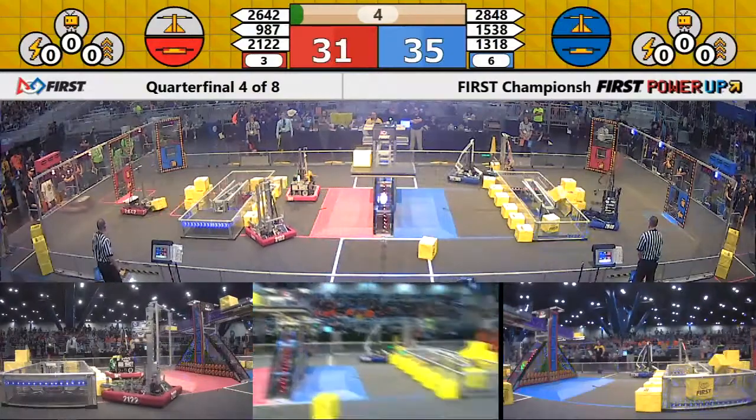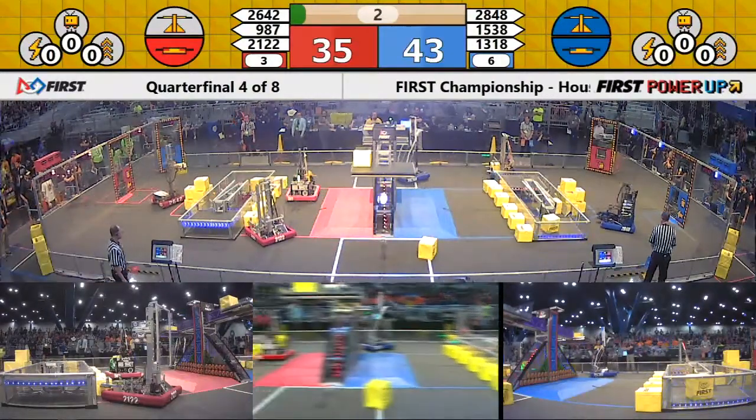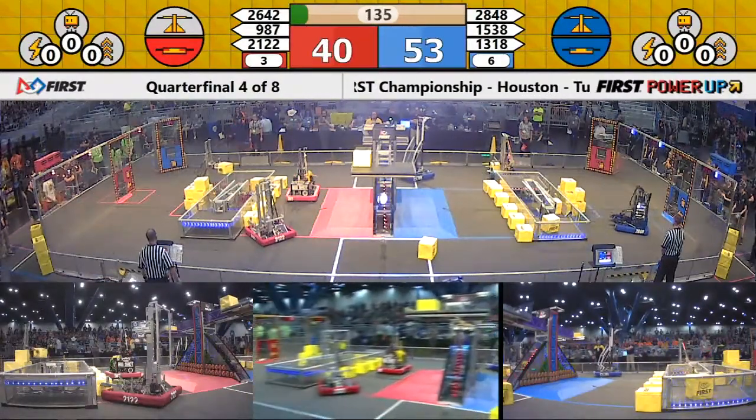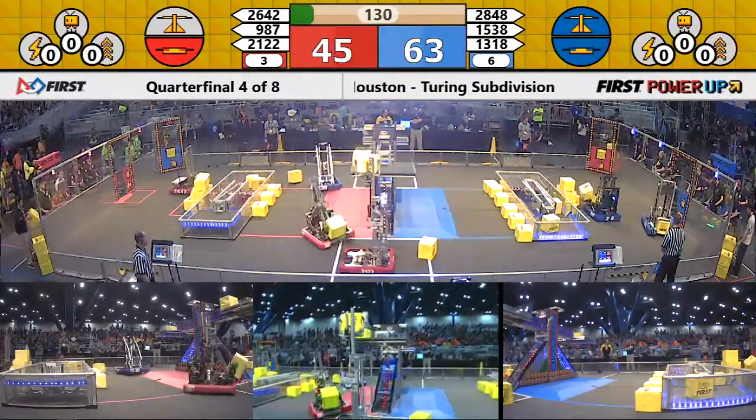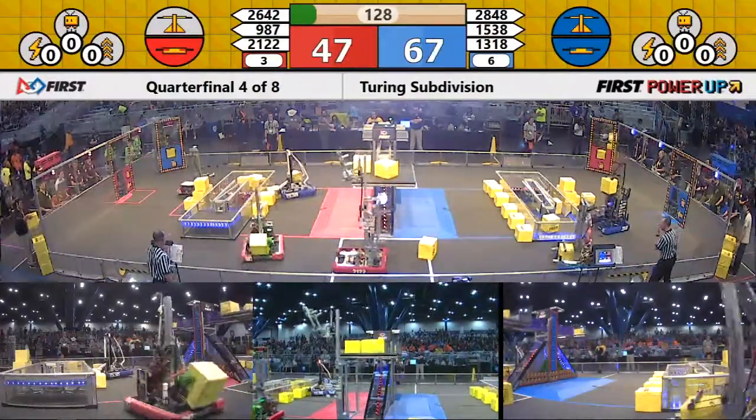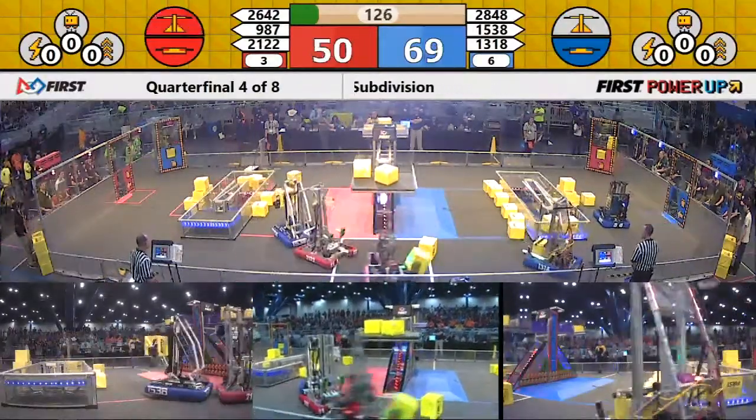21-22 is balancing it out for red. 15-38 tried to go for a 2-cube autonomous but it didn't work. Now we're in the teleoperated mode — blue alliance up by 15, with 21-22 looking to take early control of the scale.